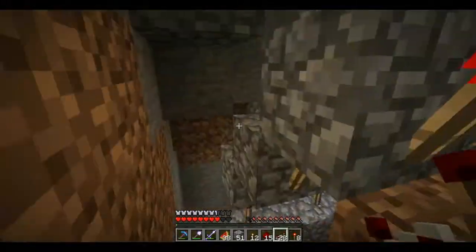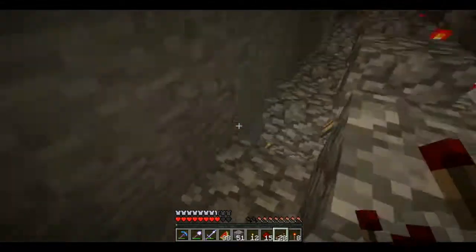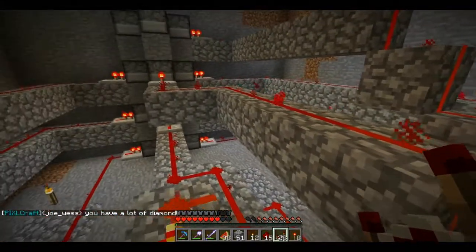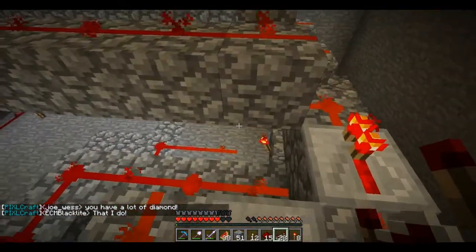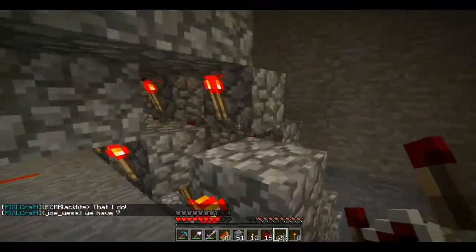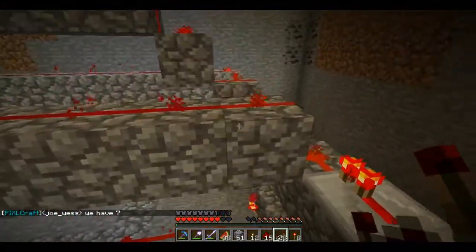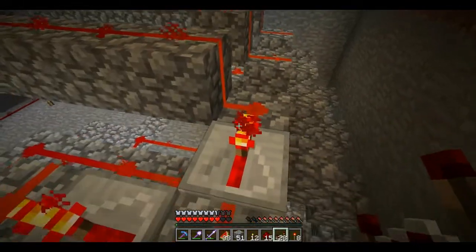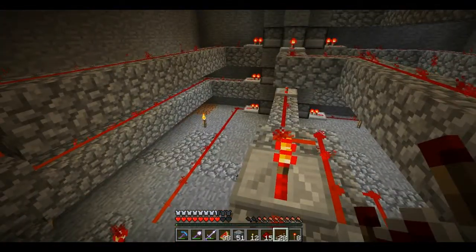I've got a little staircase over here. Maneuvering around here is extremely difficult. Here's the line for the damage — it's right here. This is the line for fermented spider eye, and this is the line for spider eye. I just have a repeater going into both of those so that the signal cannot travel back into this line, but it can travel outward. So now I'm just going to hook up slowness.